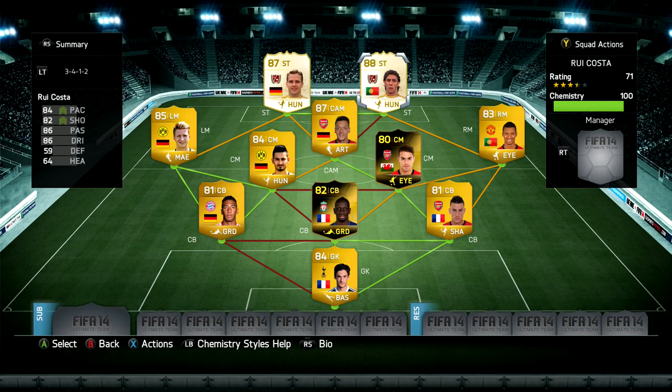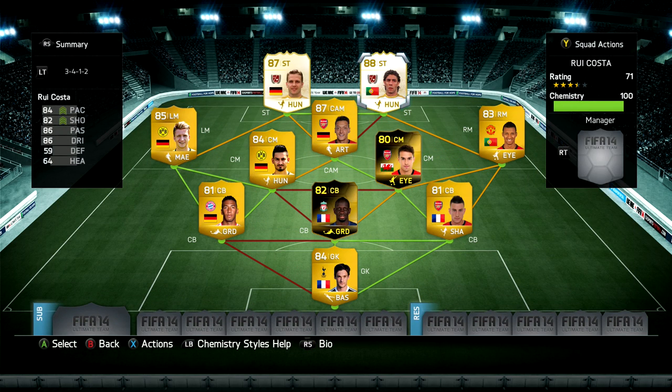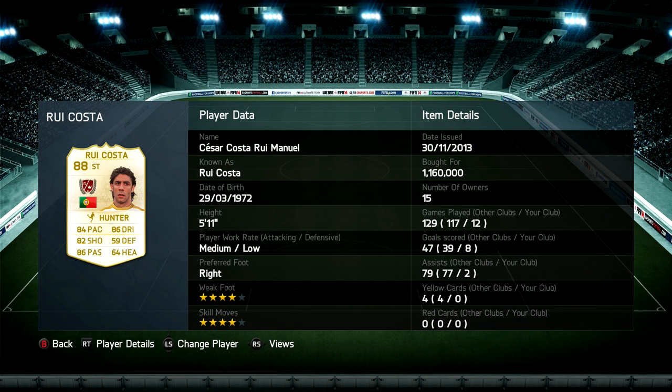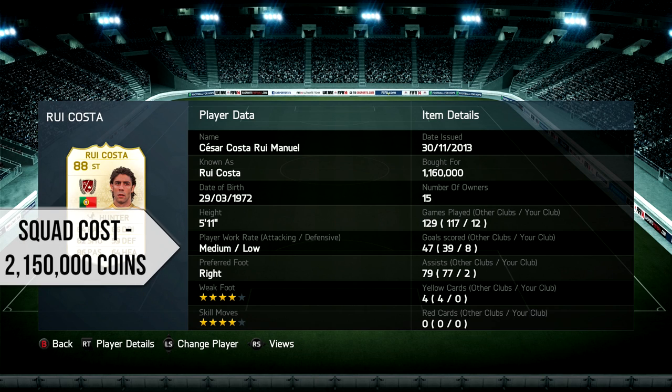Rui Costa is traditionally a CAM — I'm not sure why I'm playing him as a striker, but this version was about 150k cheaper than anything else on the market so I gave it a go. He was pretty decent — I scored more with him early on, and then once Bierhoff got going Rui Costa became the guy playing the ball over the top. They both ended up with eight goals in twelve games, but 16 goals between them is not a bad record. He's got four star skills and weak foot and solid stats.